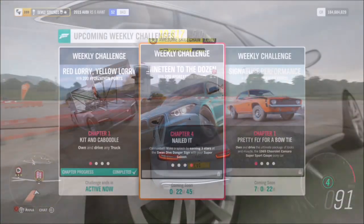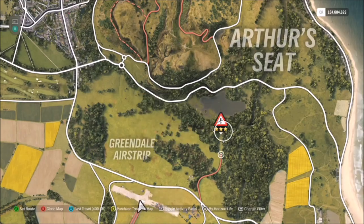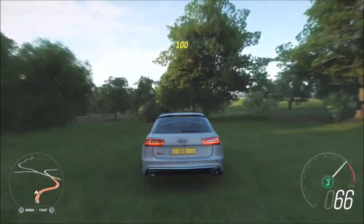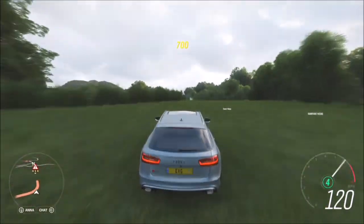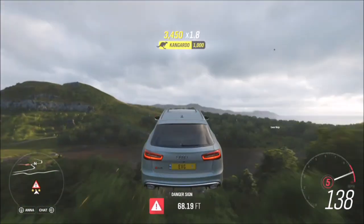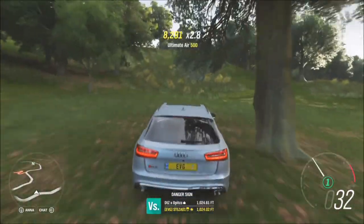The final challenge just wants you to get three stars on the Swan Dive danger sign. Three stars requires 750 feet, and it's actually fairly easy. Spawn directly in front of it, line up, drive straight into the fields, then do a U-turn — keep an eye on your mini map to make sure you're still lined up with the jump itself. As long as you hit the jump at around 140 miles per hour, you will easily get over 750 feet. I pretty much got 780 feet — another very quick and easy challenge that will literally take a minute.